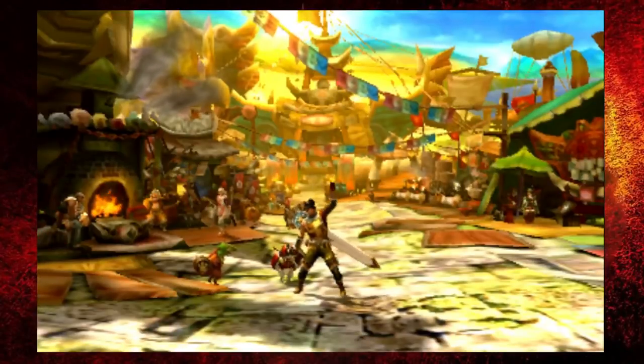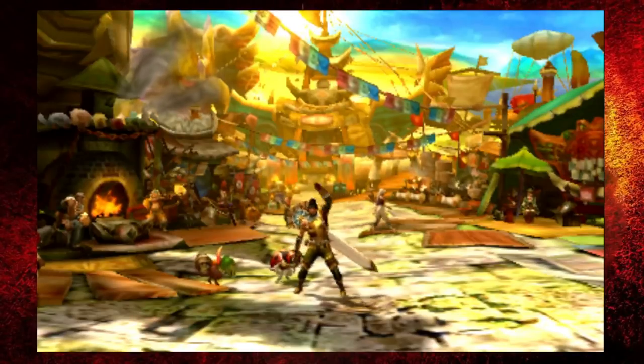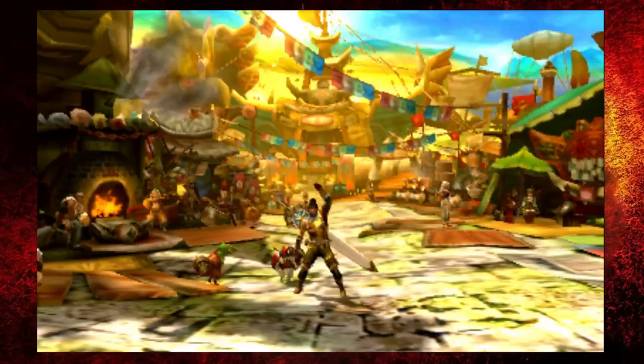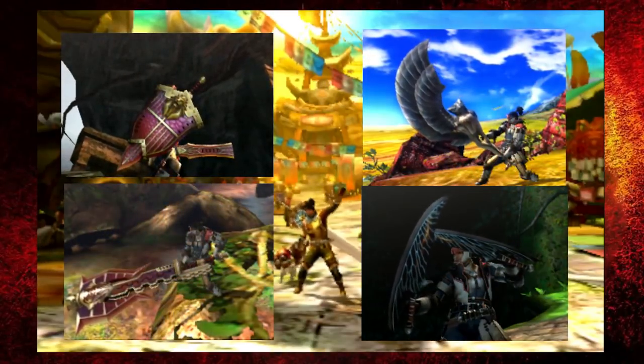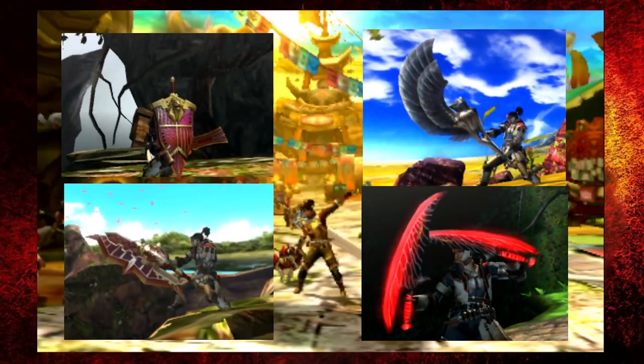Hello everyone, this is the Hulkite and this is a very quick guide on the best place to get earth crystals. The reason you're probably watching this is to maybe get a couple of extra handfuls of earth crystals, or the main reason is because you're on your quest to get rust weapons or ancient weapons — these weapons look amazing and the stats are fantastic.